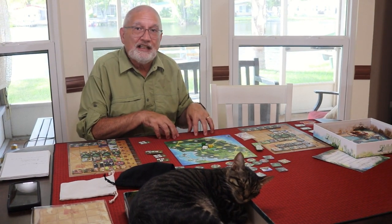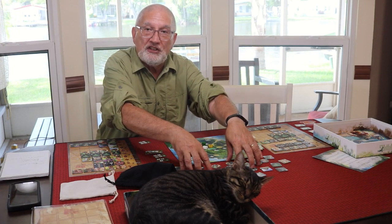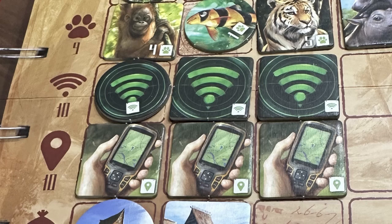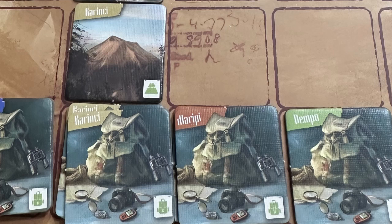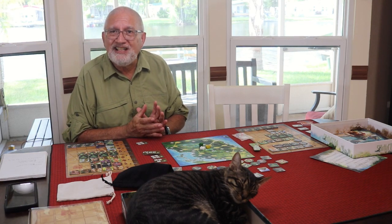Every game will be different because of the tile drafting nature. The tiles that get left behind because nobody wanted them go up to the top of the board as 'lost information.' When you put together two GPS tokens — a pair of those — that automatically lets you select a tile from the top of the board because you 'find it with your GPS.' That's very important because you may need a backpack tile to complete and score your volcano, and it may be up in the lost information section.